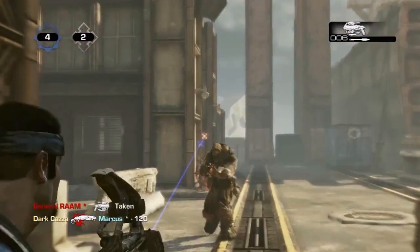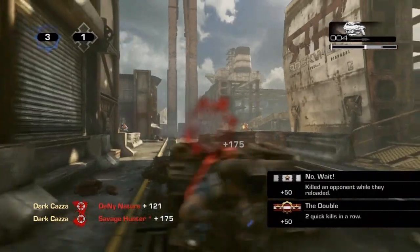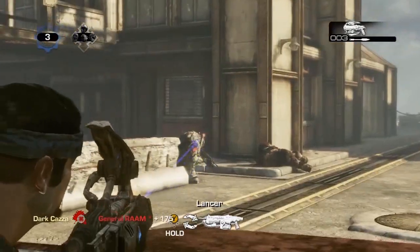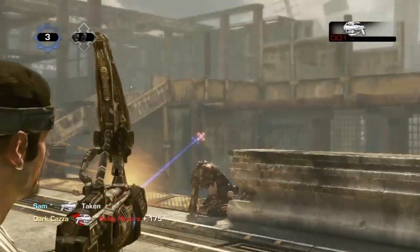The next one is how to use a turbo effectively. I've got a clip from my friend Kazza that he recorded in a private match. As you can see, it's mainly using close to medium range, which is the most effective range for the turbo in my opinion.